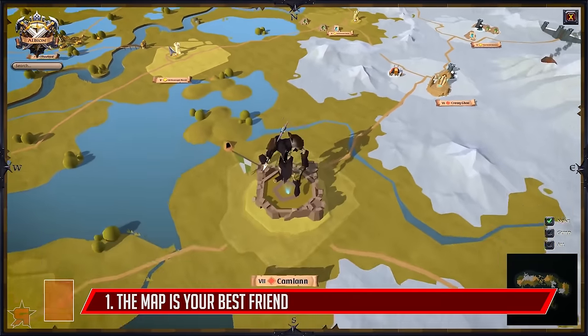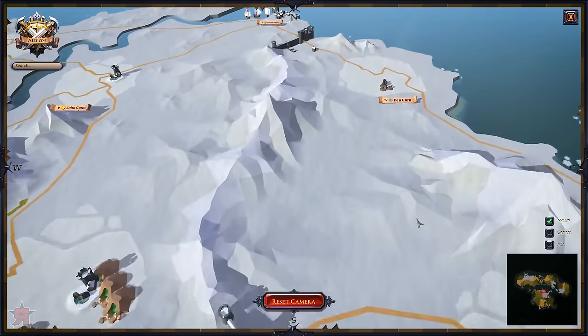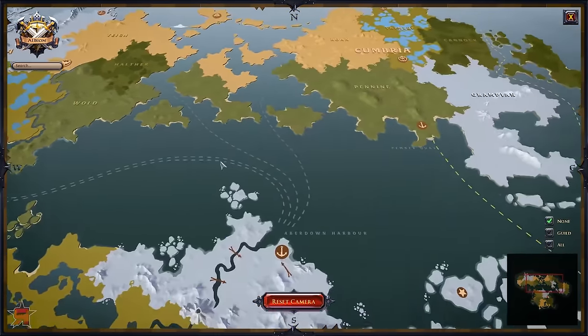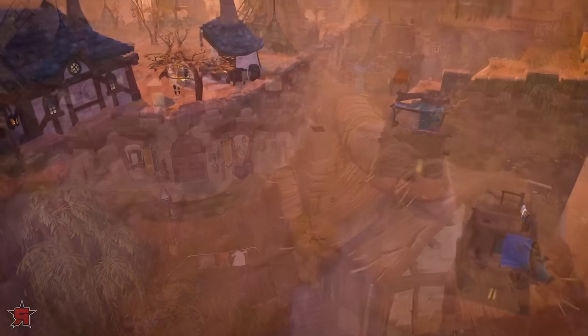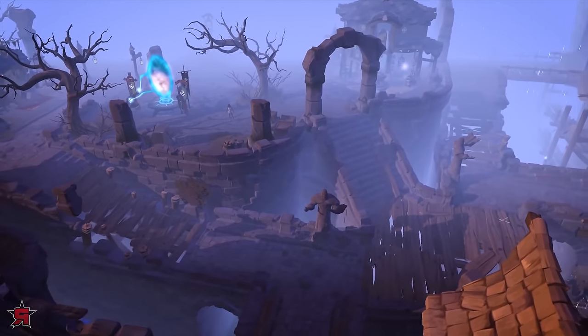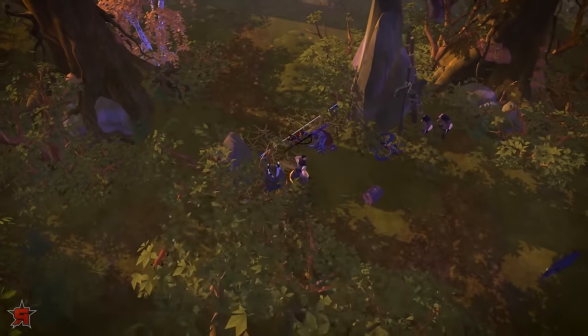The map screen houses vital information that will serve you well whether you're a beginner or a veteran. The top left of the map screen displays the region type of a particular map. When it says safe region, you are free to roam without worrying about other players killing you. However, many regions are PvP enabled, meaning players are free to kill one another. Made worse, players who are killed drop their loot, making death extremely costly.